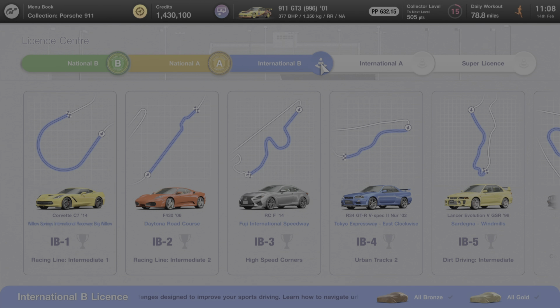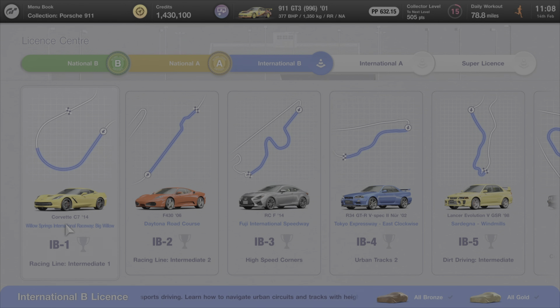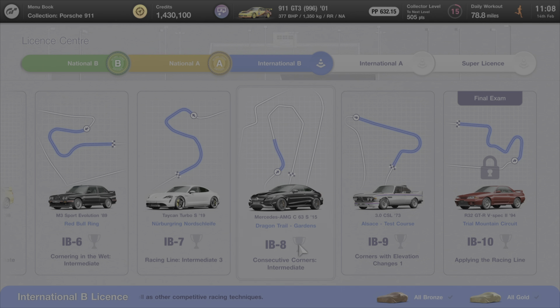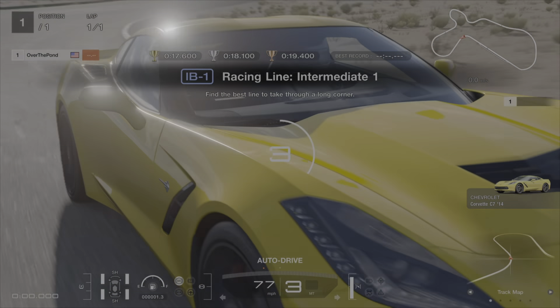Hello everybody, welcome back to the channel, welcome back to Gran Turismo 7, where we're going to be giving you another guide — this time into the International B license. As with the National B and the National A license, there are 10 tasks or 10 tests for you to complete. We will be giving you an ultimate guide to getting gold on every single one of them. Let's get started with International B license number one.